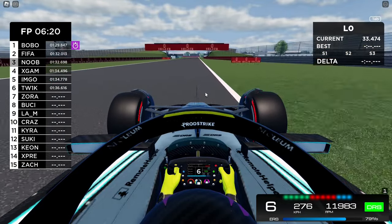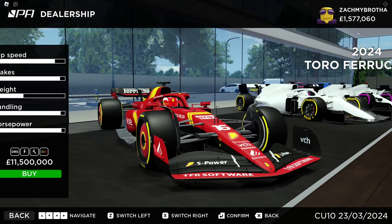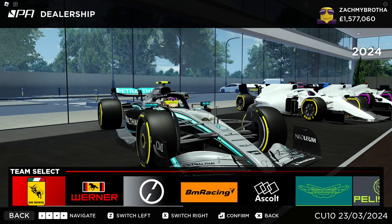Firstly, and most importantly, the F1 2024 cars have finally been released, along with other liveries as well. The cars can be found in the old F1 2023 spot in the dealership, and showcases 16 different liveries for us to marvel at.